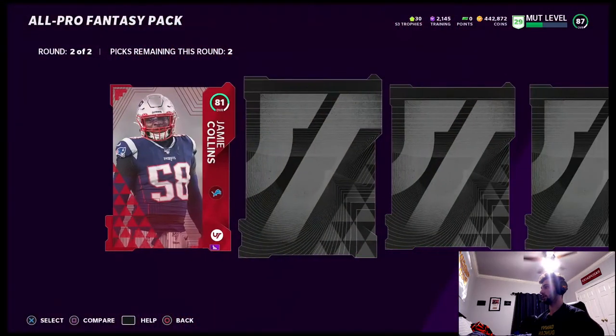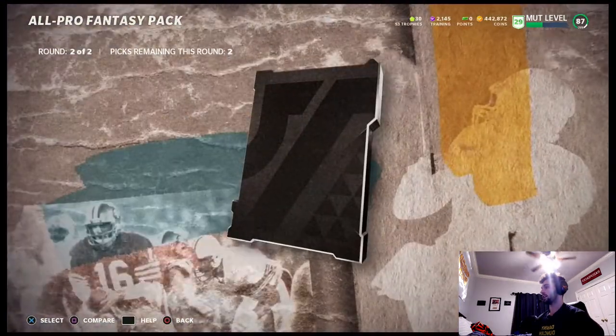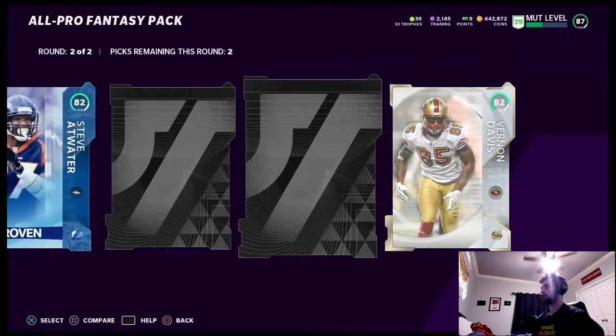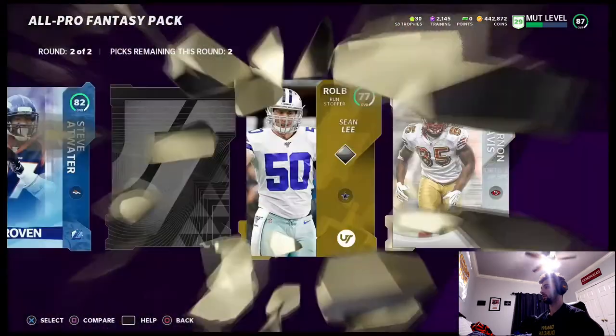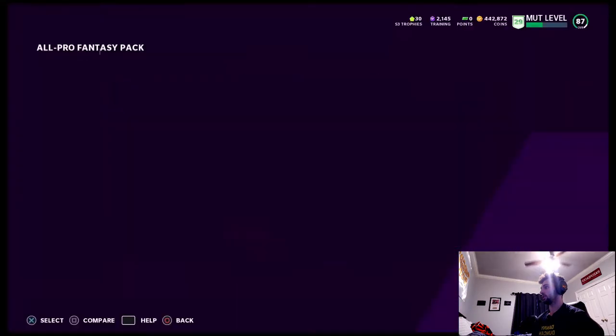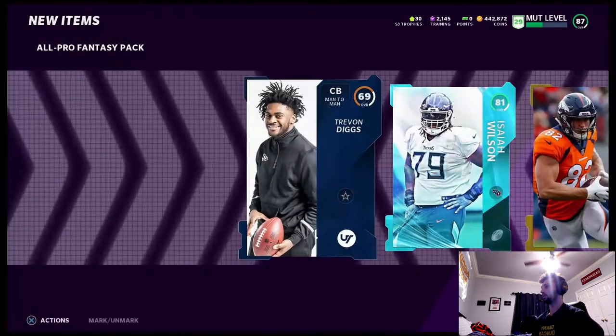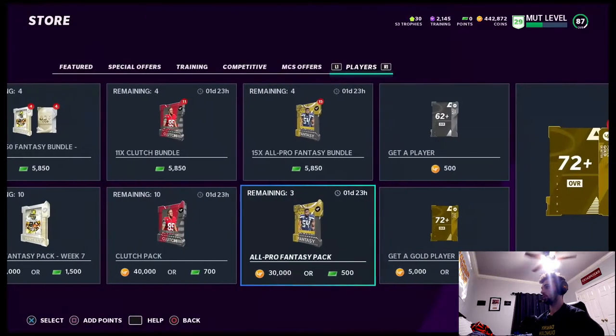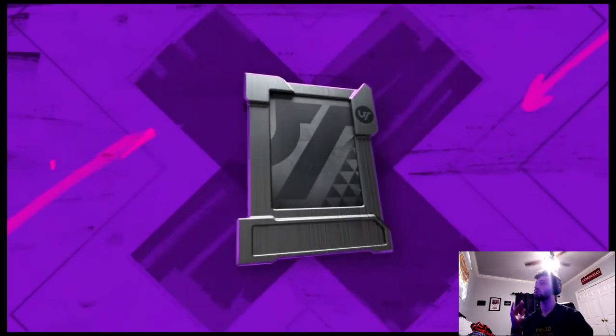Elite — the perfect way to start off even if it's an 81. Here's a legend — 83 82 Steve Atwater, please be a big one. 82 Vernon. We'll take that — 82 Vernon and Steve Atwater, those guys go for something. We pulled an 81 and we definitely make coins that pack. Literally these are so good.